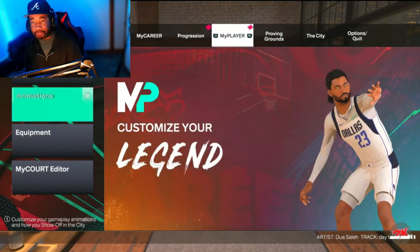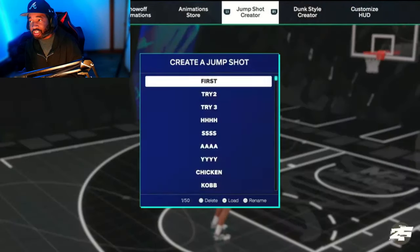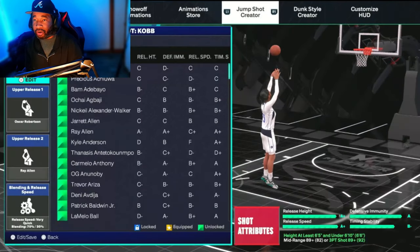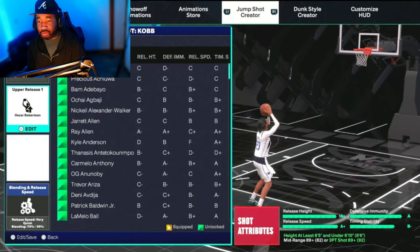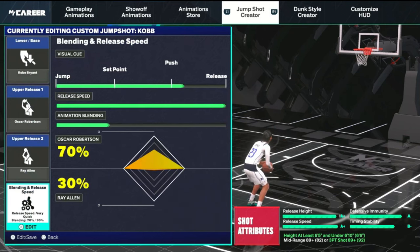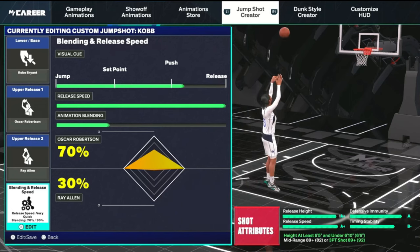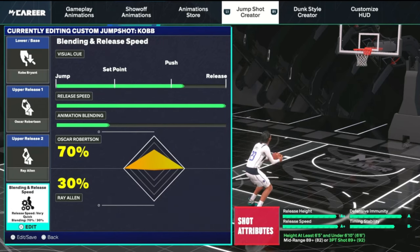First, we're going to start off with the tall guards. This is my 6'6" build. You guys want to watch the video all the way through — if you skip, you're going to miss some of the best jump shots on the game. Let's get into the first jump shot. We had to show love to Kobe Bryant right here. We went fourth speed — I used to go three out of four, but on this one I went four out of four. You'd know why if you put on this jump shot; it just feels a little too weird with too many hiccups.